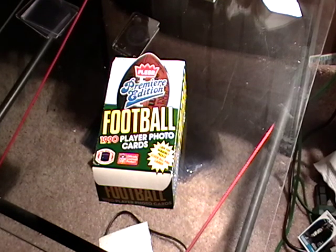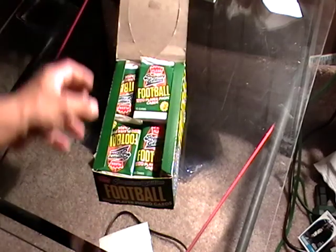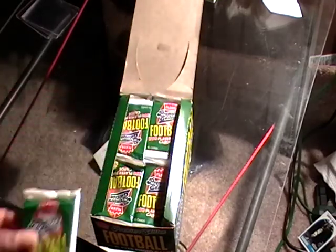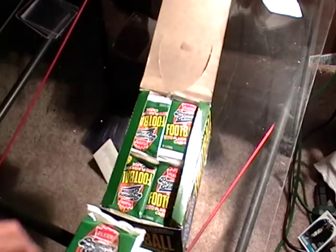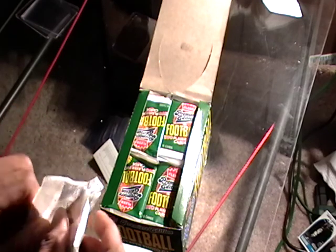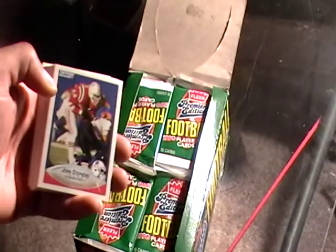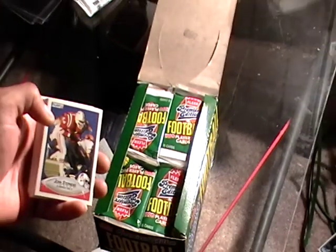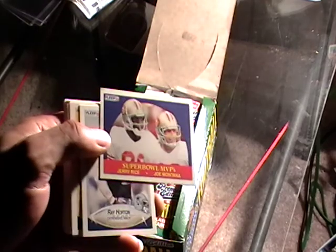I am back with another review. I just did a Monopoly review and I'm kind of tired, but I have all these cards and I have to open up at least one box per day. This is 1990 Fleer football and we are gonna open up this whole box. Let's jump right into it — I'm gonna try to finish this as quick as possible. There's a keeper — a Joe Montana and Jerry Rice card.